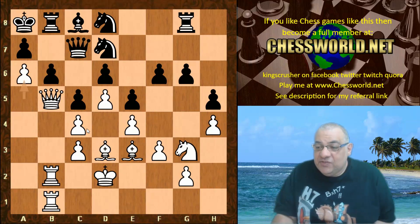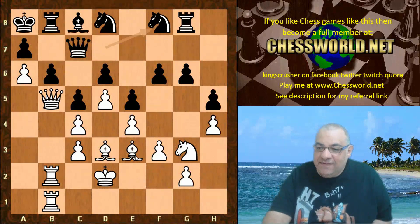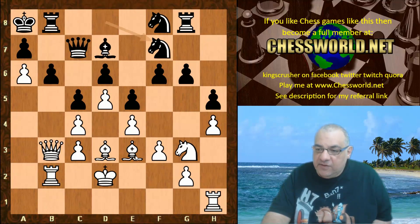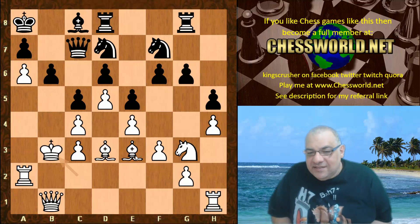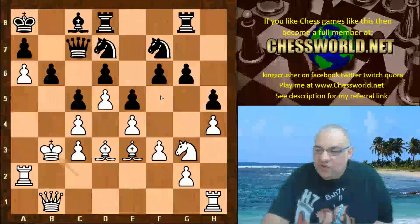A very interesting decision — perhaps Black can weather the storm on a8 and the structural issues might actually be more exposed there. So a6 — very, very interesting, installing the thorn pawn. Black is left without much counterplay, especially with that thorn pawn now installed. We see after Knight f7, Rook a2, Rook d8, Queen b1. The King goes to c2 and then outrageously goes to b3.